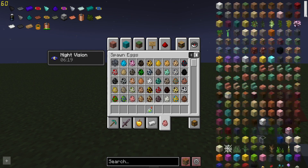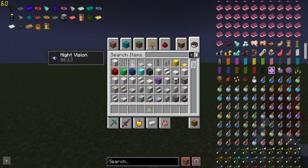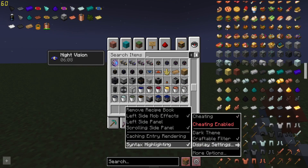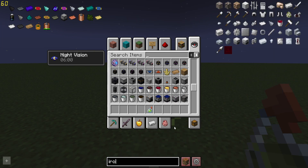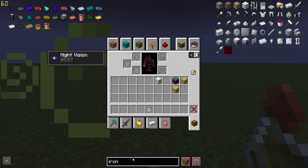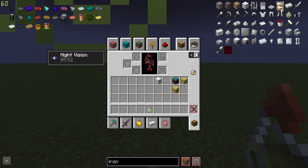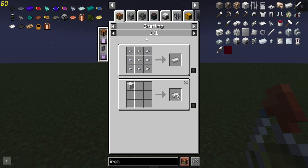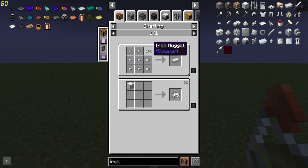You can have a scrolling side panel if you prefer — it's very similar to searching for items in creative mode, with a little scroll bar you can go through. There's also a search bar, so you can search for anything. If you want to know the crafting recipe for iron ingots, you can just search for iron and find iron nuggets and iron ingots there.